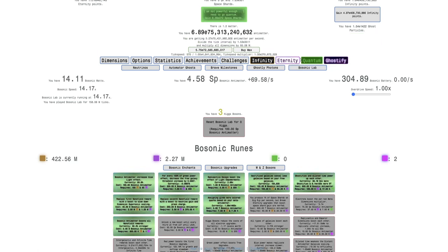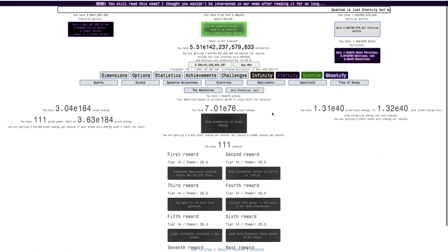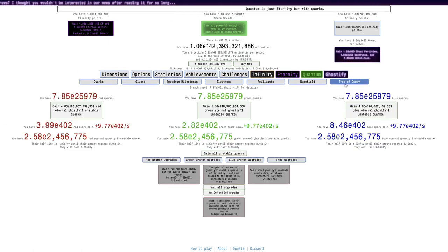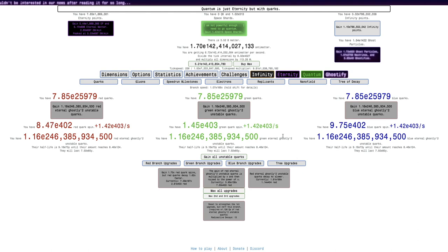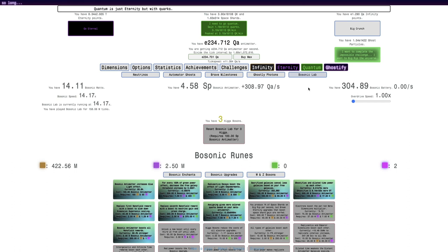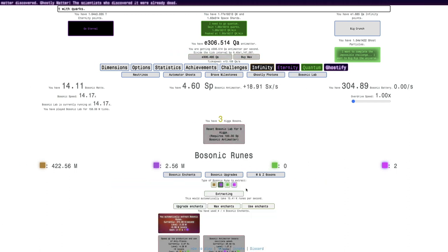I'm also just gonna try big ripping again, because now I'm a little farther. I knew I was gonna get more rewards — I can even get 112 rewards and 13 radioactive decays, but can't get any more than that. So I guess I just should go back out of big rip. 2.5 million Eternity Bosonic Runes — now I need to get the Ghostly ones.